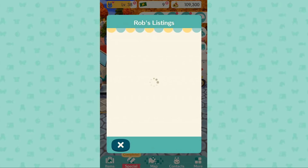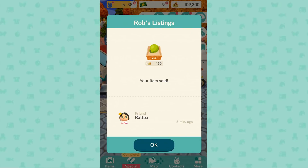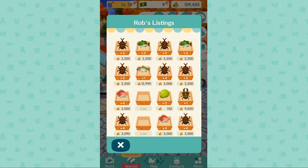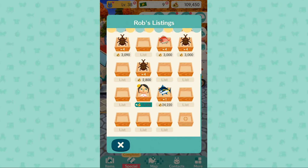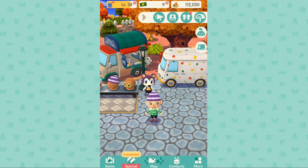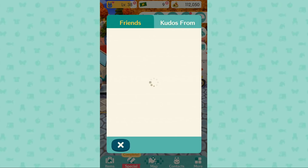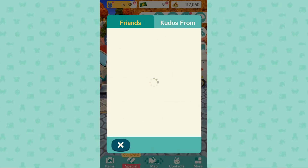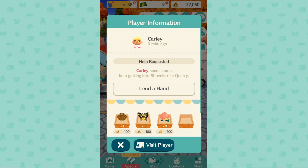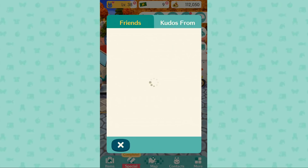Look at the marketplace — what did I tell you? The three coconuts I listed at 150 already sold. It's just a matter of time. This is where you make your big bells. Also, back on the friends list, you'll see shovel icons next to people currently playing. Lend them a hand — you might get 10 bells immediately or 100 bells later in your mailbox. It's not people sending you money directly; you're just helping them get to the quarry and getting rewarded for it.